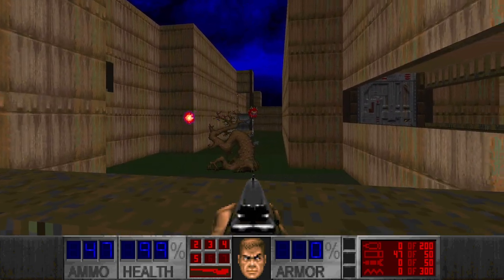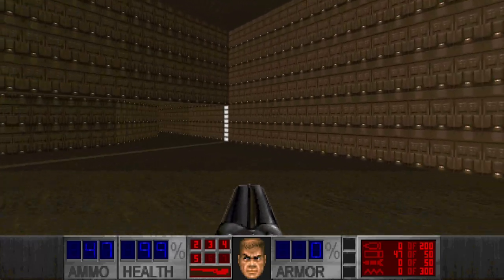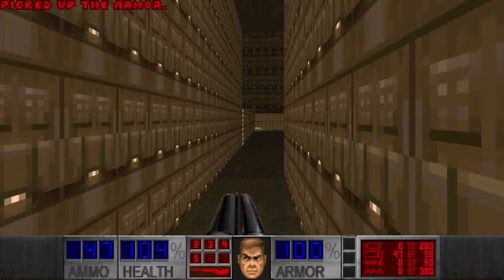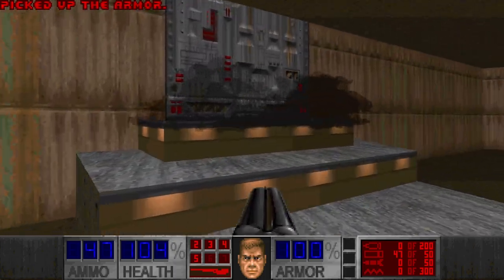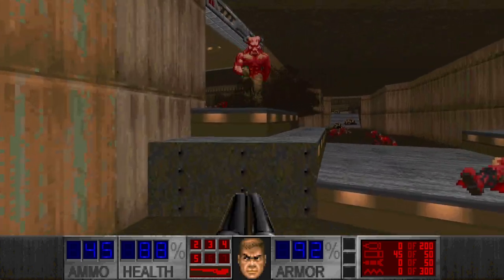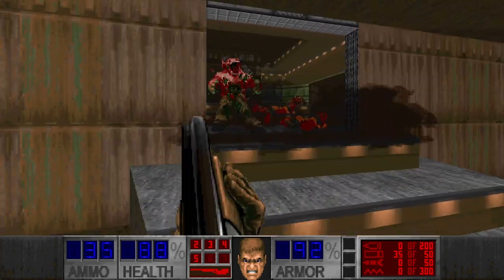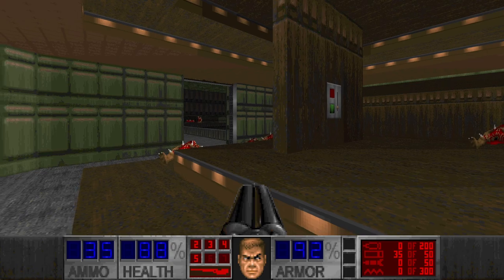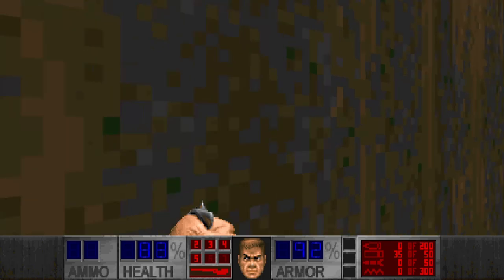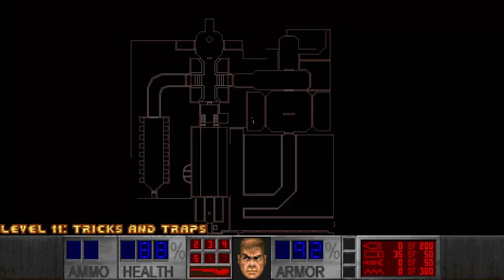I don't think this level has armor — at least I haven't seen any. I will deal with you later. More shells, but I don't have a backpack so I'll save them. Armor — speaking of which. Got out of the room. This level has quite a huge amount of enemies, especially tough ones, for such little ammo. I'll be hunting for the berserk pack for quite a while before I can continue.